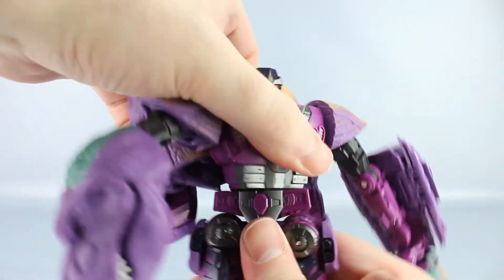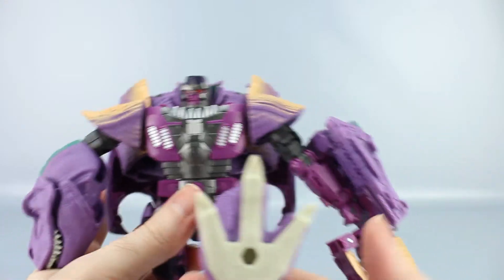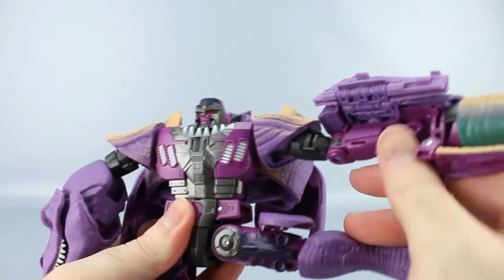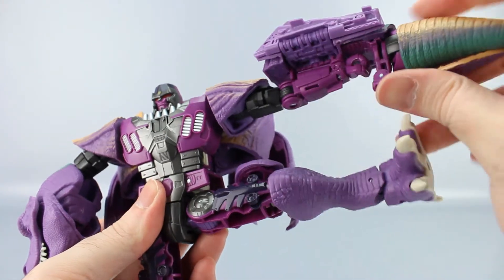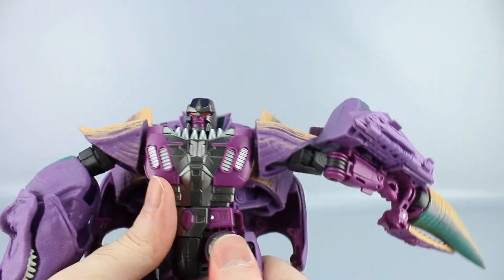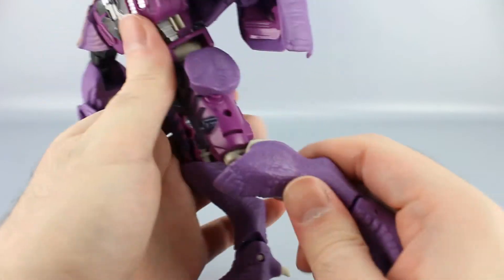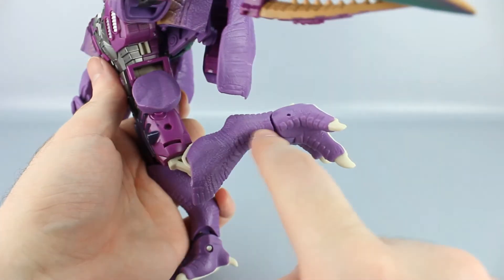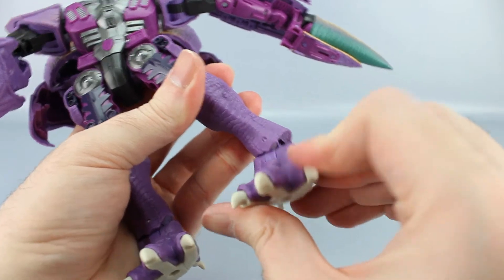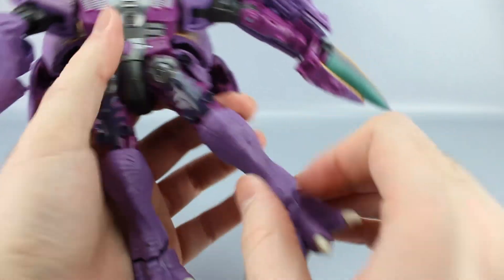The waist rotates freely despite the backpack. Hips go forward and back, but outward movement is blocked by sculpting — though if you move that piece out of the way you get quite a bit more range. There's no thigh swivel, but there is a knee swivel and roughly 90 degrees of knee bend. The foot goes forward and back, and there's an ankle tilt — though it feels like it might break every time due to heavy resistance, so fair warning on that.